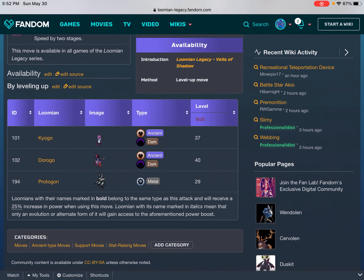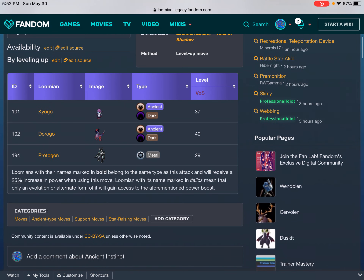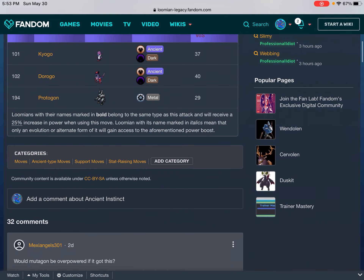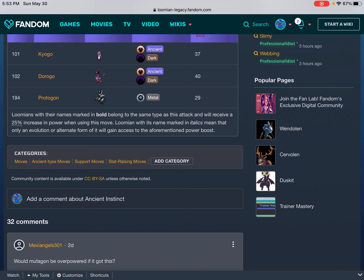Availability — by leveling up: ID 101 Kaiogo, Ancient/Dark, Level 37. ID 102 Dorogu, Ancient/Dark, Level 40. ID 194 Protagon, Metal, Level 29. Lumians with names marked in bold belong to the same type as the attack and will receive a 25% increase in power when using the move. Lumians with names in italics mean only an evolution or alternate form will gain access to the power boost.